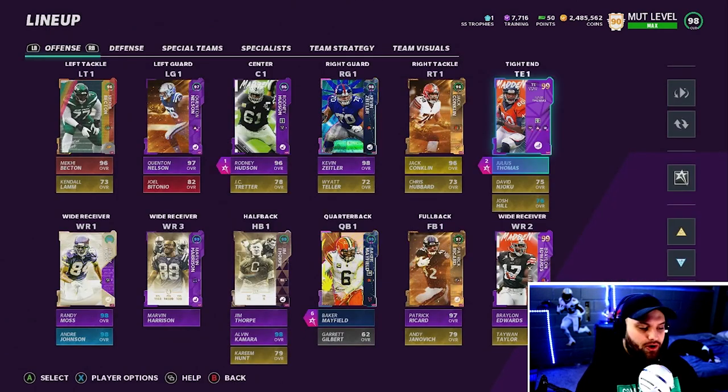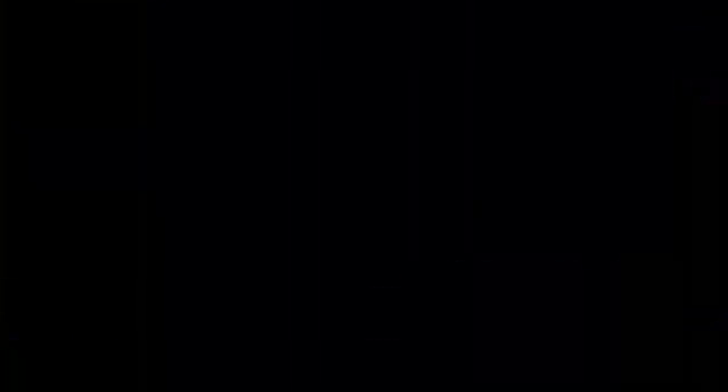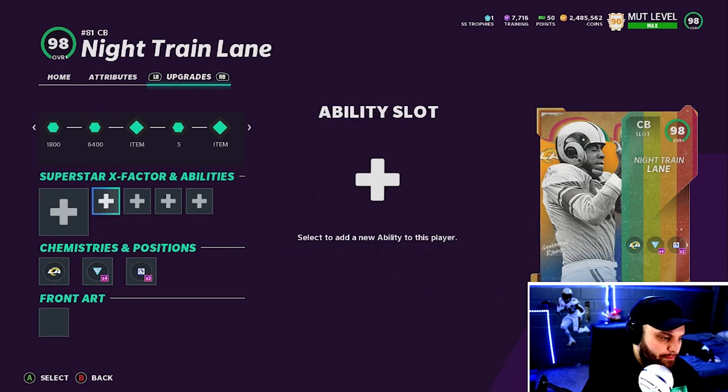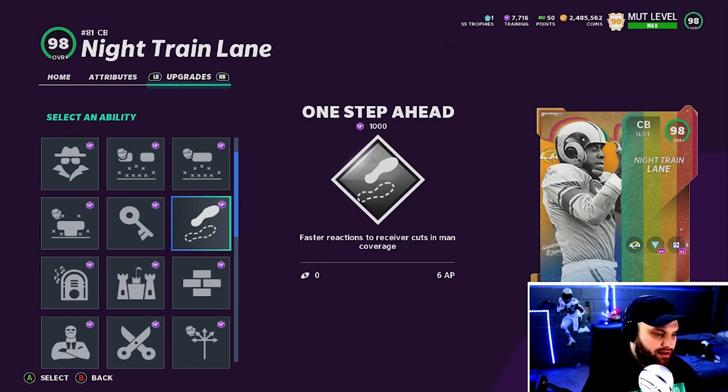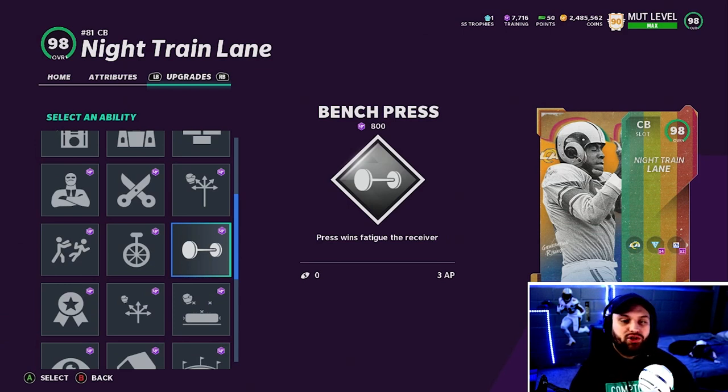Let's get right into defense — starting off with cornerbacks. One Step Ahead went to 6 AP, pretty much making it unusable at this time. A lot of people are speculating that Bench Press will come back into meta. I thought the stability was a little too OP at the beginning of the year. They said they nerfed it but it was never really nerfed — all it did was make the AP higher. But at 3 AP now you can really throw it on all three of your corners and make hell for the opponent, forcing them to use all four or five receivers and basically run the ball.